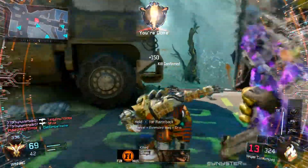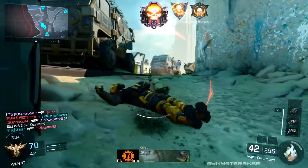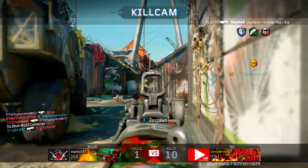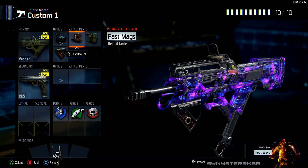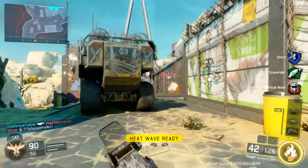So here's my full class — I'm throwing it on the screen right now: Vesper with BOA sight, grip, stock, and fast mags; Ghost, Scavenger, and Tac Mask. There's one extra point, so I like to throw on a secondary. Sometimes you can't get that reload in or you need a bit more range, so I like to use the MR6 as my secondary on this class.